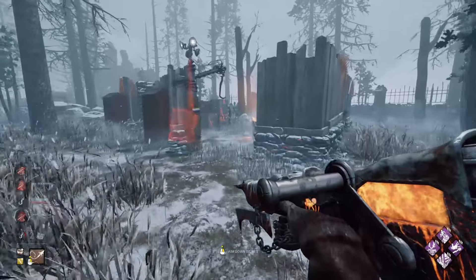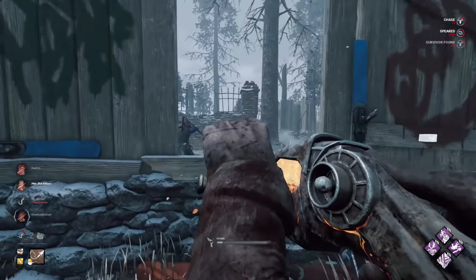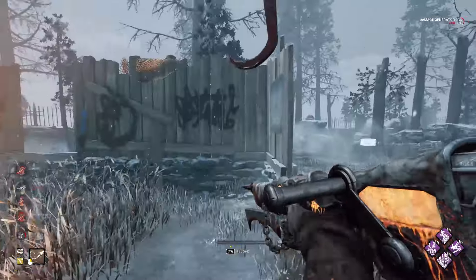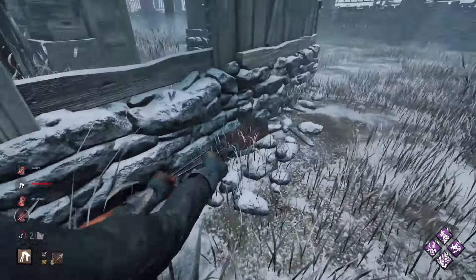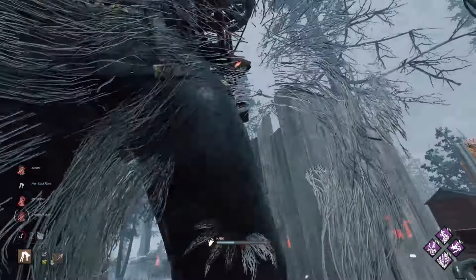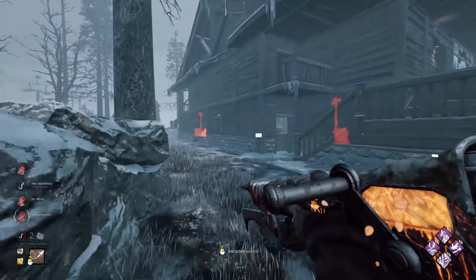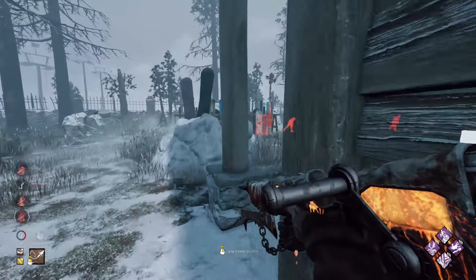Even with the sights nerfing us I'm still hitting some shots I'm decently okay with so far. Granted, the survivors are playing pretty efficiently on gens and I don't have any gen regression whatsoever, but I still think this is working out quite well. I'm being a lot more patient with these shots and that's all I needed to do. I see those people on that gen — they don't know that I can see them, which is really funny.